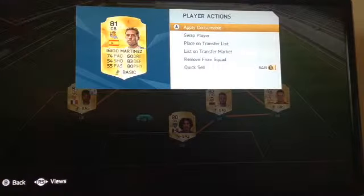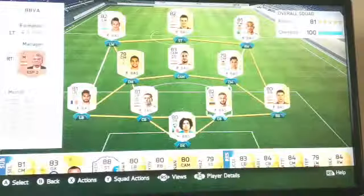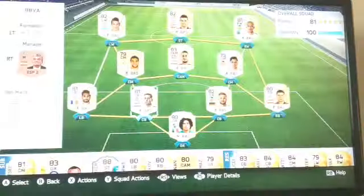Then we've got Inyago Martinez. His card looks pretty good but I don't think he was amazing — he's decent, so I'd recommend him if you don't have many coins. He's 74 pace and 80 physical, so he's pretty good. Then we've got Mustafi — he's slightly slower but I liked him a lot more. He's got the same defending and physical.